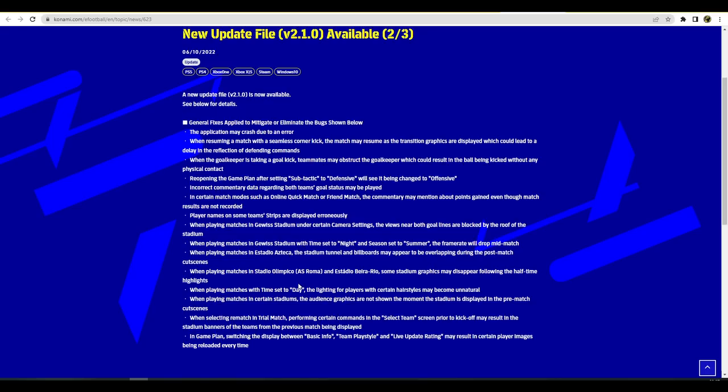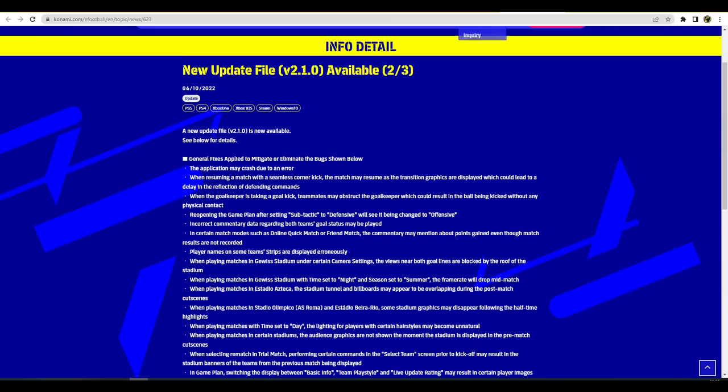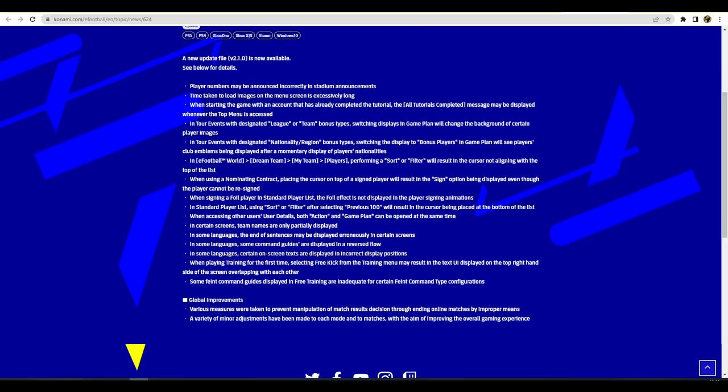Frame rate issues have been addressed for matches played in the Juventus stadium and Estadio Olimpico. Some stadium graphics may disappear when playing with certain teams. When time is set to daytime, lighting for players with certain hairstyles may become unnatural. There are also loading issues with the menu, tour events designated with league or team bonus, and switching displays in game plan changing the background of certain player images.